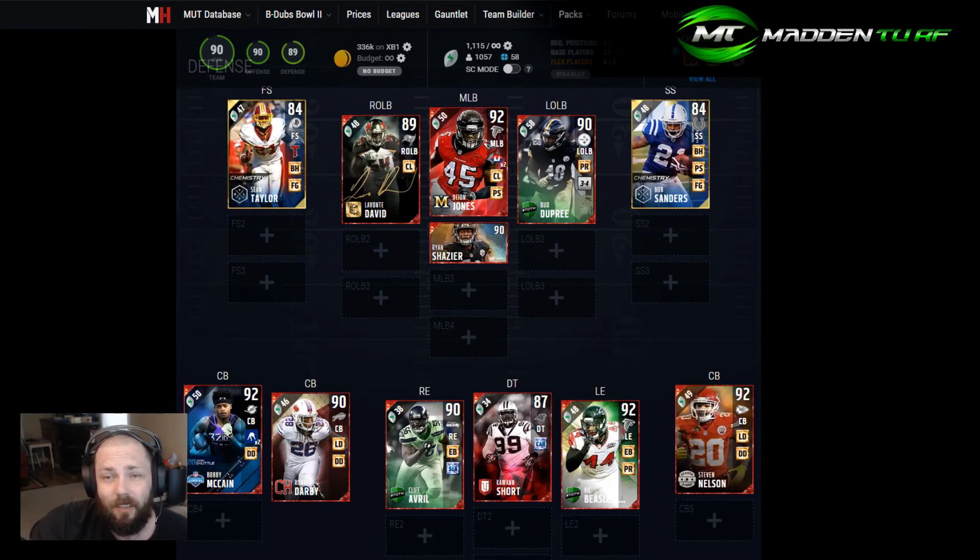At free safety and strong safety, the ultimate legend chemistry Bob and Sean are great for what they are — fast, good chemistry, and they feed off each other. On the defensive line, I took a couple of solid guys I've used myself. You could still use them today and never have to upgrade these cards and essentially be fine.